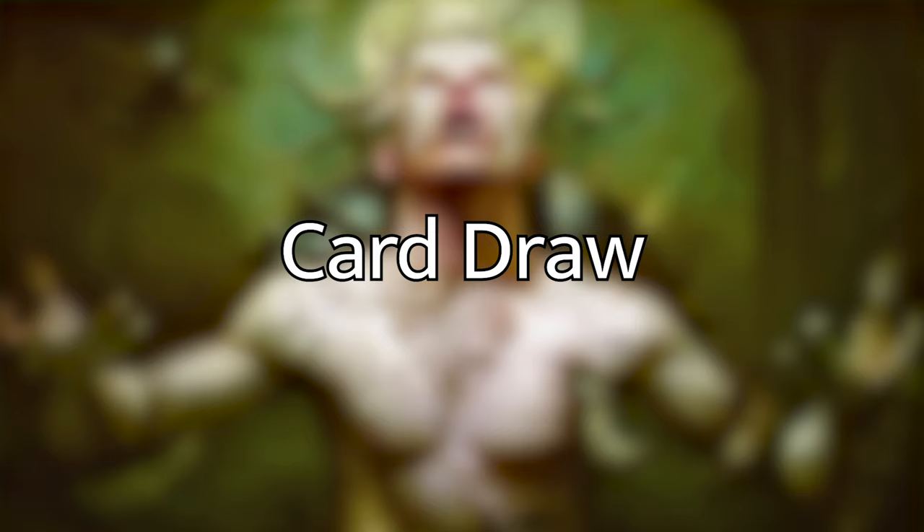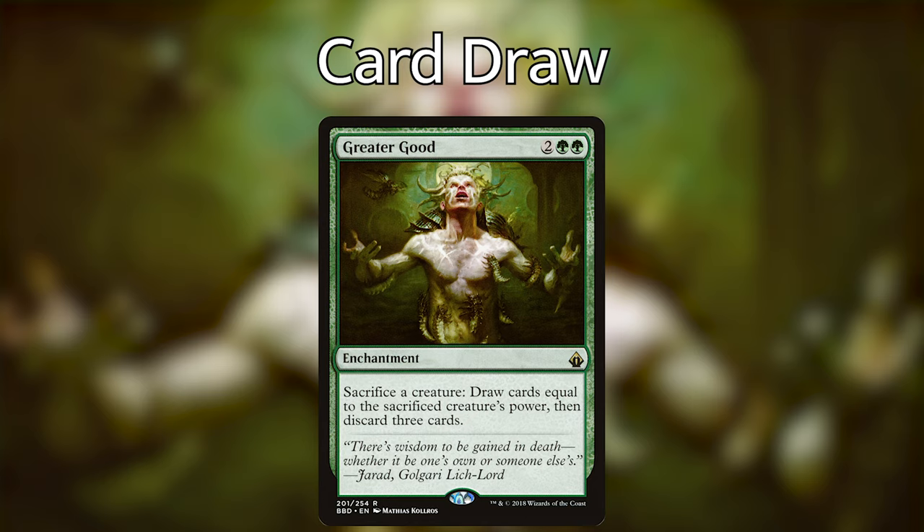The next category is Card Draw. Uro does a lot for us on this front, but there are a couple of spells to get even more value. My favorite is Greater Good — an enchantment that costs 2 and 2 green. It reads: Sacrifice a creature, draw cards equal to the sacrificed creature's power, then discard 3 cards. In this deck, we don't mind sacrificing Uro a lot. Sacrificing Uro for Greater Good gives us 6 cards and also fuels our graveyard with cards to exile to escape Uro. This is an all-star in this deck.